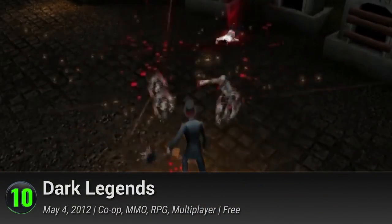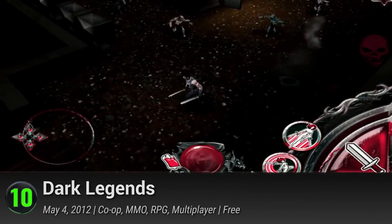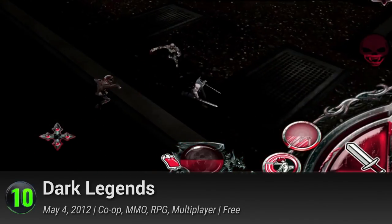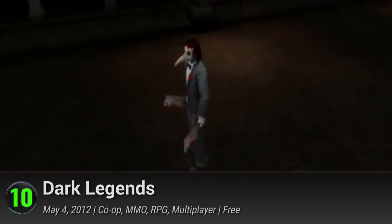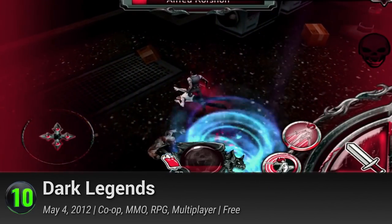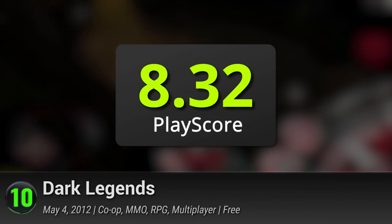10. Dark Legends. This next game is a little different — instead of shooting people with guns or directing troops, you're an immortal vampire. Like any good vampire, you must gather your friends and form a vampire clan to build a society built from the blood of demons, werewolves, warlocks, and vampire hunters you have slain. This bloodthirsty game receives a PlayScore of 8.32.